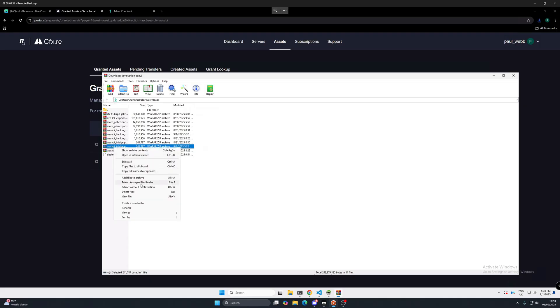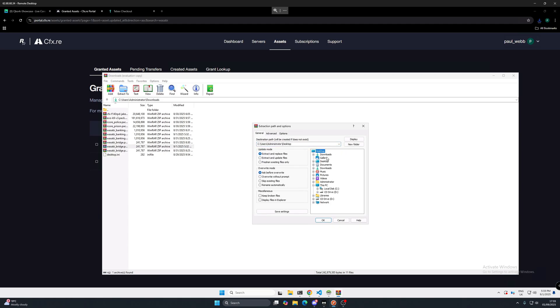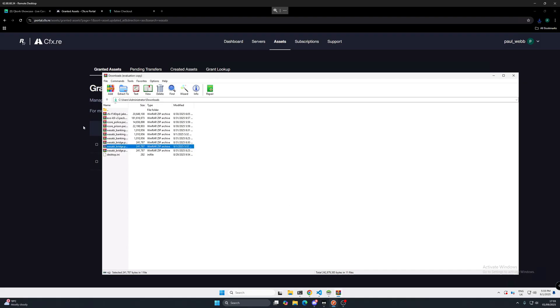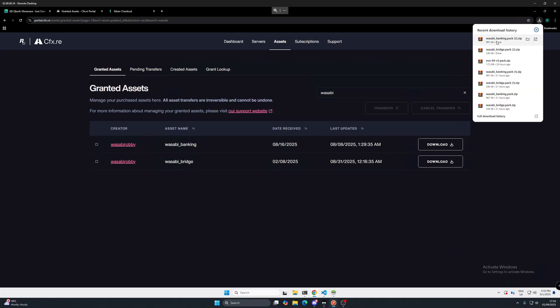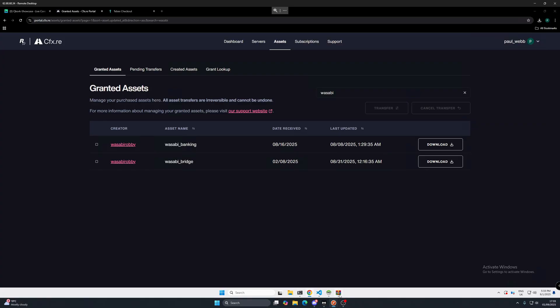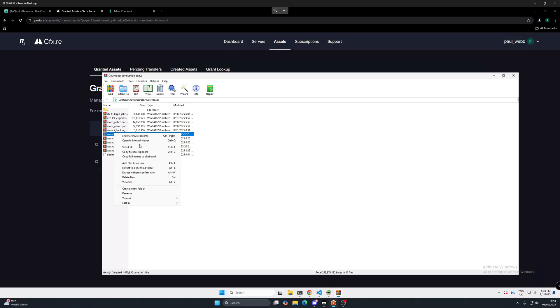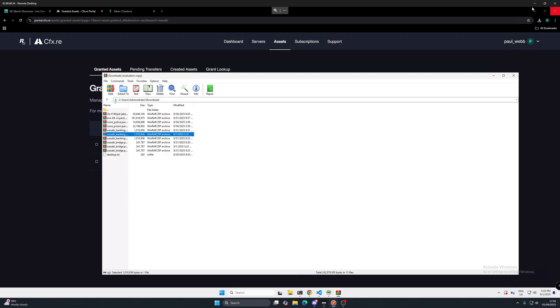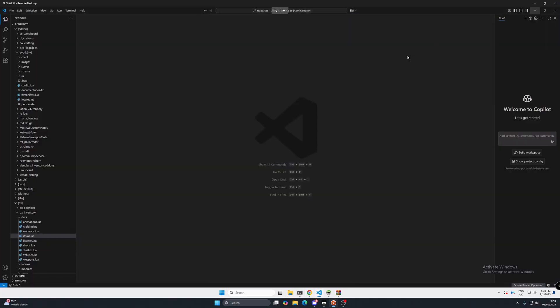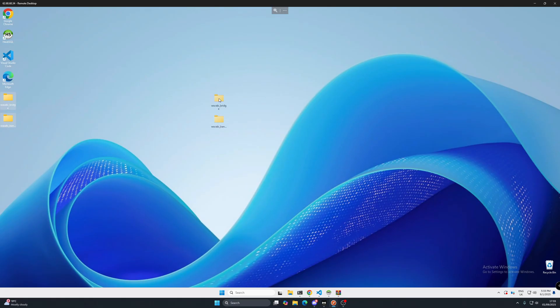Right-click the bridge file and go to extract to a specific folder. Click your desktop and click new folder, then remove the dot pack from the end and press OK. Close that and go to downloads again, double-click on your banking pack, go back one level, extract to a specific folder on your desktop, create a new folder, remove the dot pack from the end, and press OK. Both files are now on the desktop.